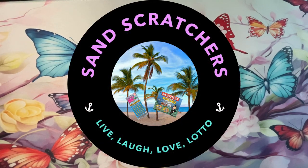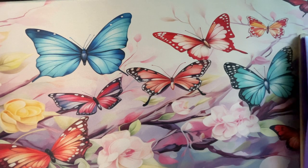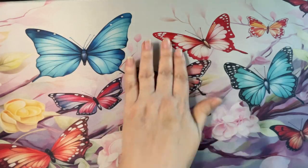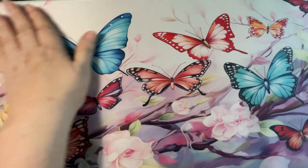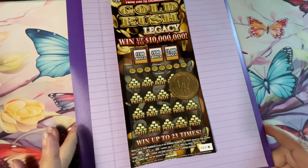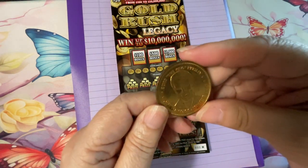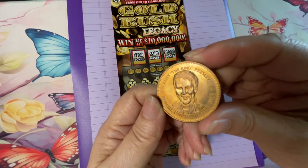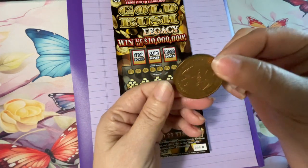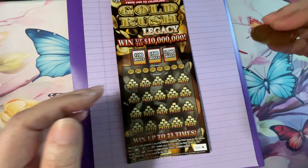Hello everyone, I have a ticket today that's a little different than what I usually play. Let me brush this off — I think it's all clean. All right, there's my clipboard, I got it ready. We're scratching with another Elvis coin today, hopefully to bring me some luck. Oh, this is the double eagle coin.